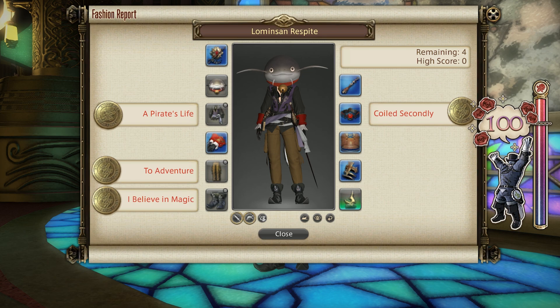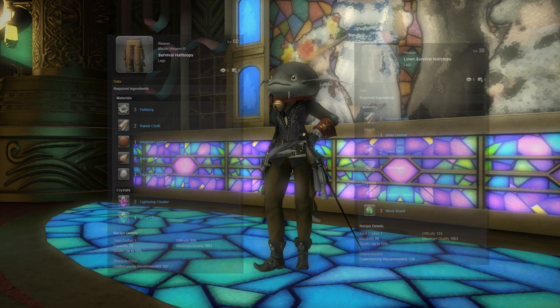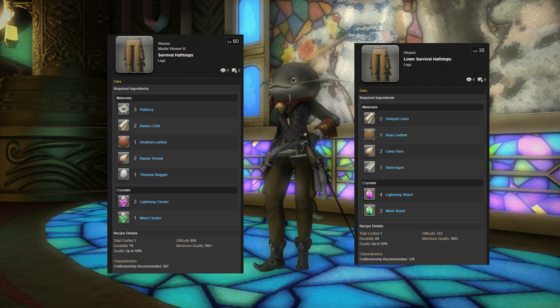For the legs I went with the Extreme Survival Slops, which are a weaving craft. You can also go for the Linen Half Slops and the Survival Half Slops as well for this slot.